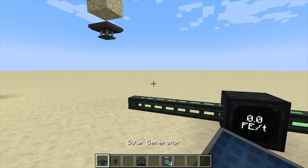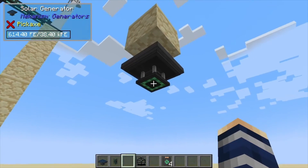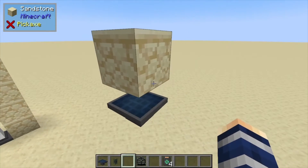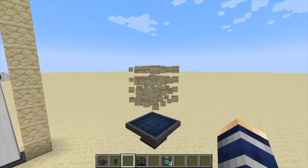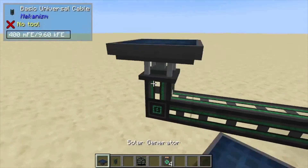Hey, Minecraft Mentor here, and today we're going over the solar generator from Mekanism. First thing: the power is output from the bottom on this little green square right here. It does not work obviously because it's solar if you cover it up, but glass will do the trick.